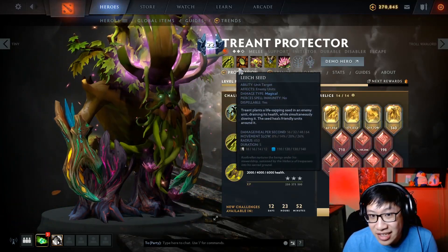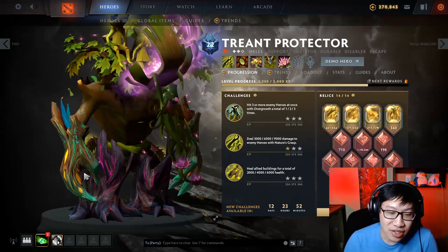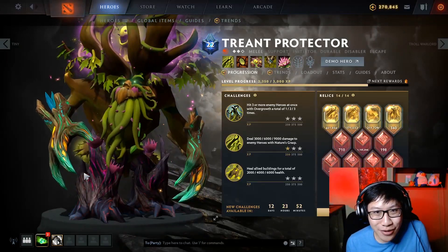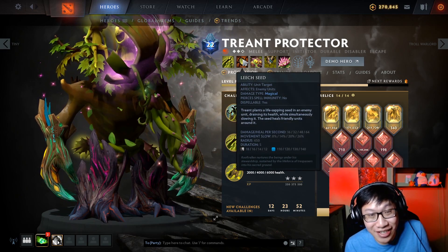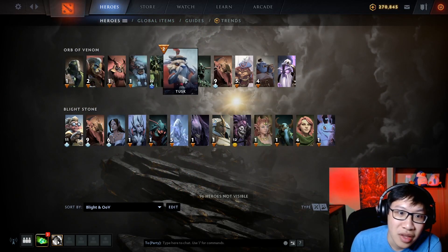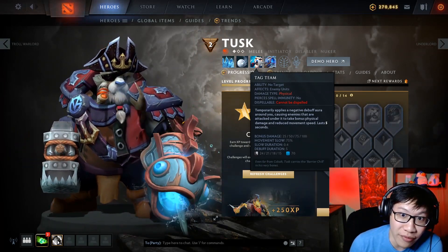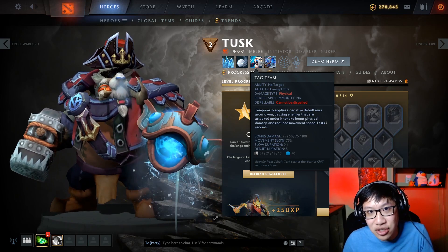Treant Protector — we already used him as an example. He's got two slows; combine that with an Orb of Venom slow, his super high base damage, and the fact that he walks through trees. You pop out of trees, slow them, and they're going to run because you have a speed boost there. Even with the Orb of Venom slow, there's a chance they're still faster than you — so you combine it with your other slows to get one or two more auto attacks, which is like 200 damage because your base damage is so high. Tusk — when you pop Tag Team, no one wants to fight you. They know you have bonus damage. Everyone is just going to try to run away, and that's the whole point of the Orb of Venom — combine that slow with Tag Team's slow so they can't get out and you and your teammate do all the damage.